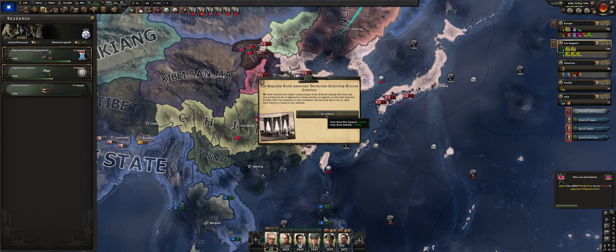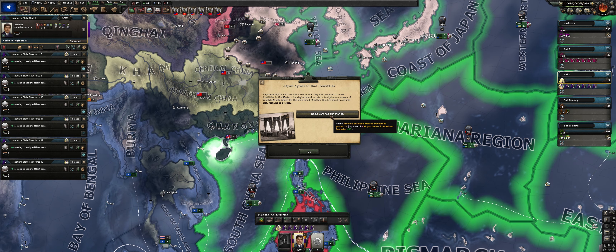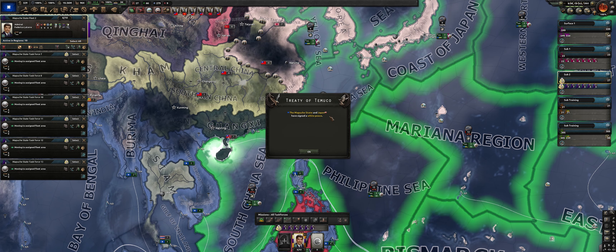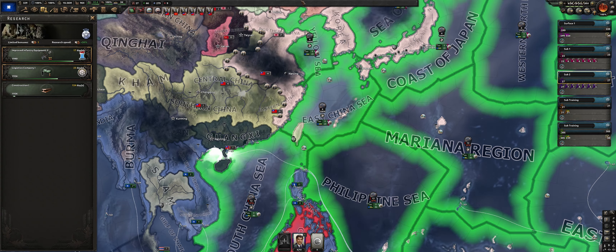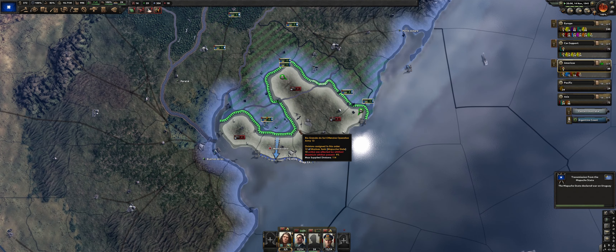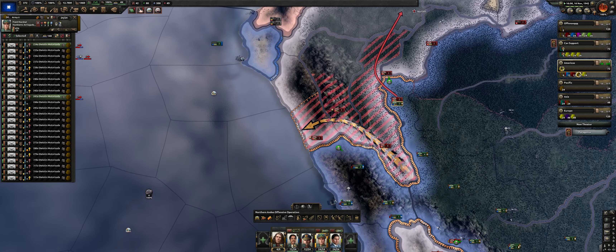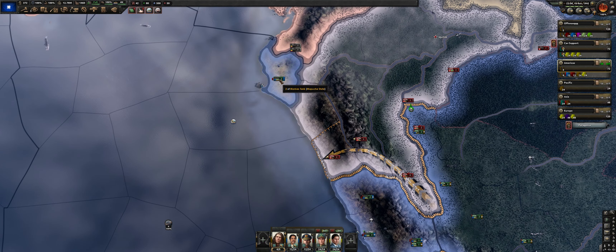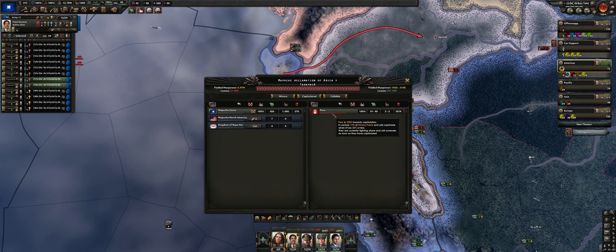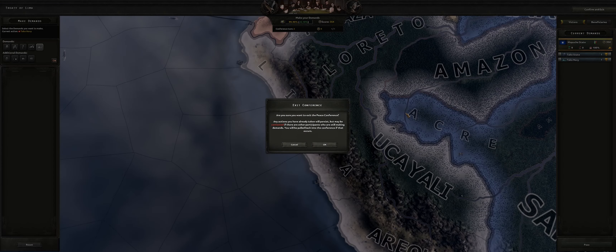Japan declares war on us and my puppet Midway is enforcing the Monroe Doctrine — good luck, Japan's not going to listen to little Midway. Japan is apparently fearful of Midway, though I'm not sure that's working in a practical sense. We're also going to start eating up all the small South American countries — each justification takes about 30 days and there are 10 to 12 we need to do, so it'll take about a year going country by country. I'm particularly satisfied with Peru because earlier Peru took one of my cores — we sold them one of our cores before the civil war — so now we've got it back.